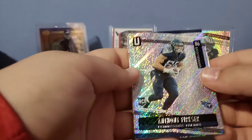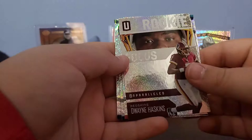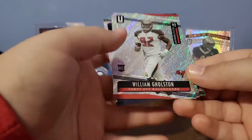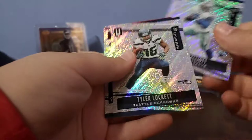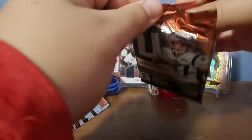Let me start with the rookie. Anthony Ferkser, rookie Kenyon Drake, rookie Dwayne Askins. Another rookie in the pack — William Golston, I think. Zeke Elliott, Tyler Lockett. And that's it — another rookie in there. I pulled that one first — I thought that said Anthony.